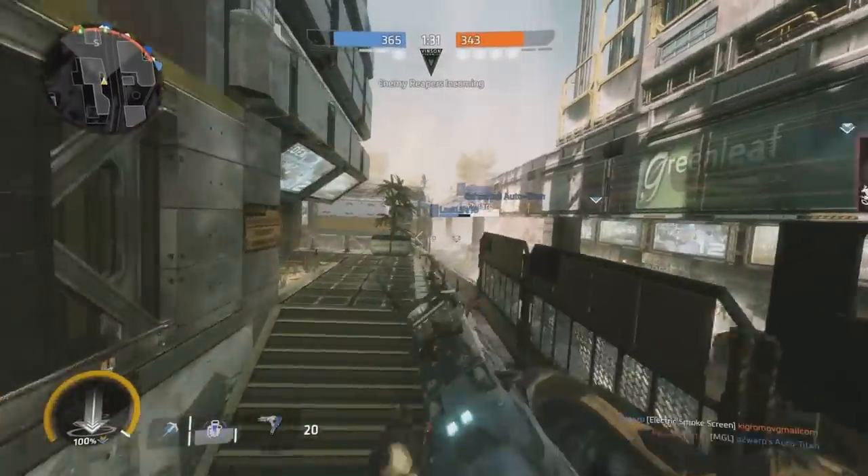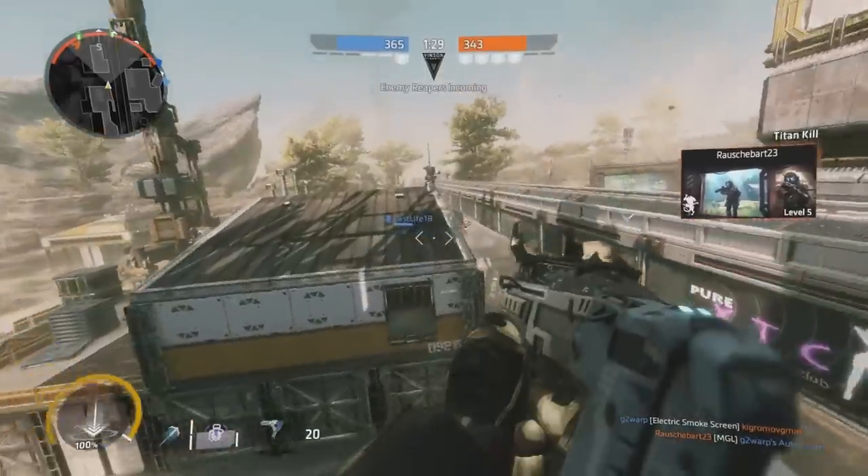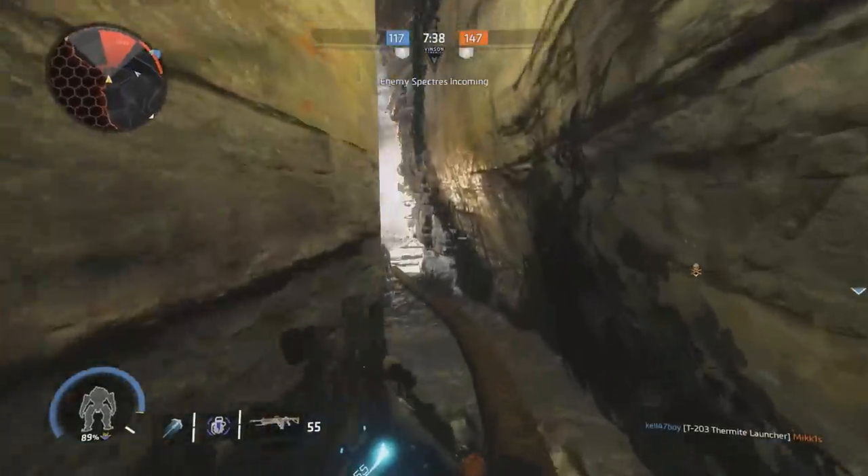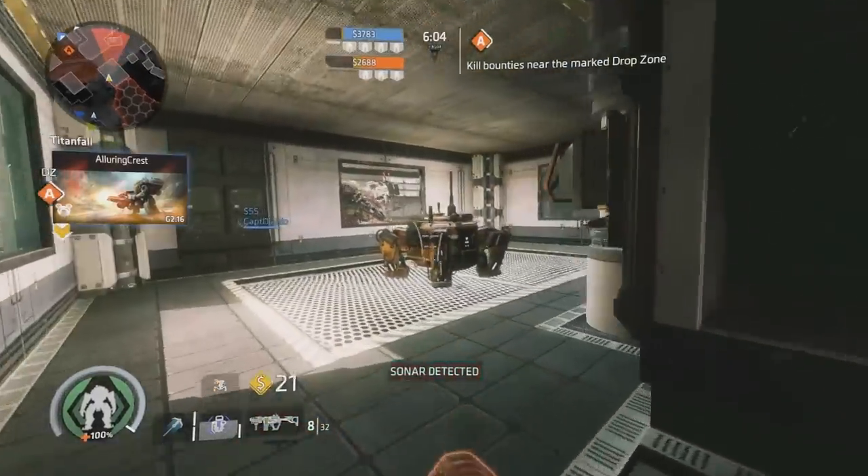They're at their best when they pack in all manner of objects to wall run or jump off, with vertical layers to add some diversity to the combat and bottlenecks only pilots can squeeze through to get the drop on these iron giants.